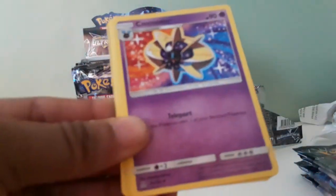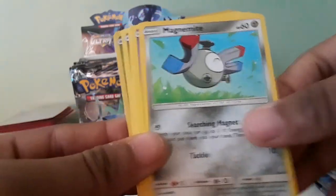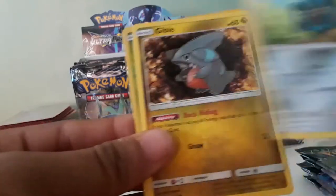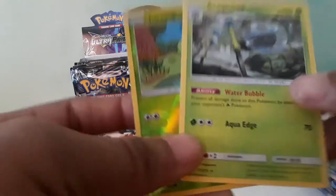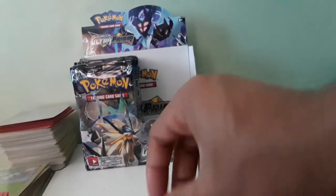Pack 3: we have a Metal Energy, Cosmo, Looker, the Omega, Brozzel, Magnemite, Krookodile, Bronzong, Gible Reverse Holo, Uncommon Turtwig, and a regular rare Arachnoid. So nothing too fancy right now.